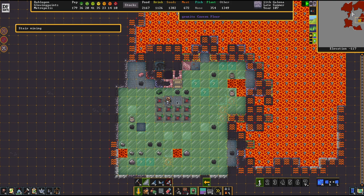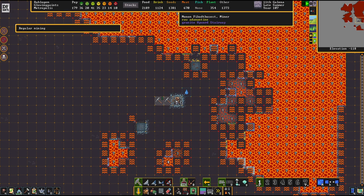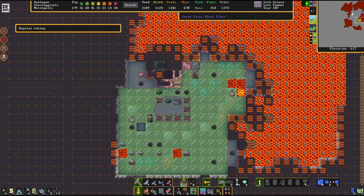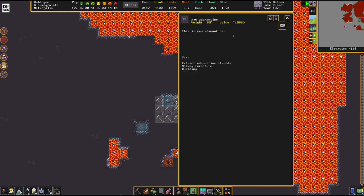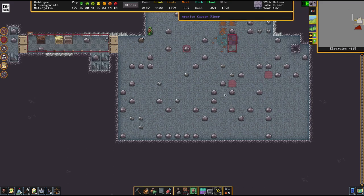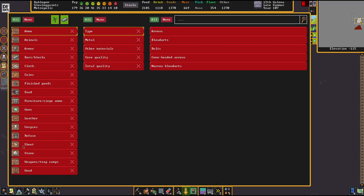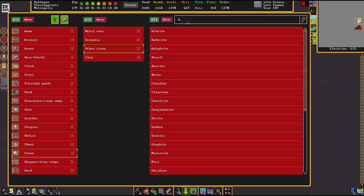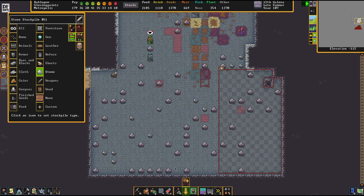With these things removed, we're going to take a dig down. I already know this is all quite safe, and the squares where I've removed the stuff are safe to mine. As we carve through here, you can already see those blue things — welcome to the world of raw adamantine. We're going to set up shop up here, and first we'll set up a stockpile for the raw adamantine, found right where you find all the other stone.